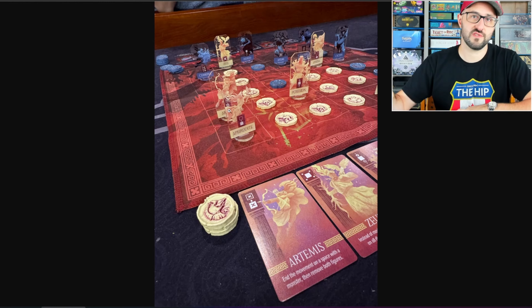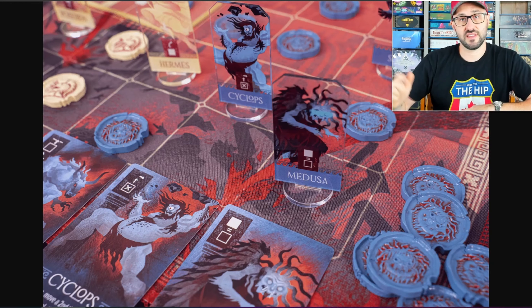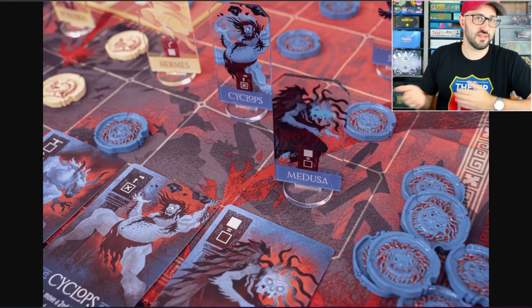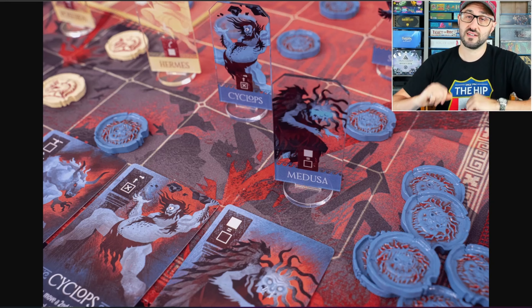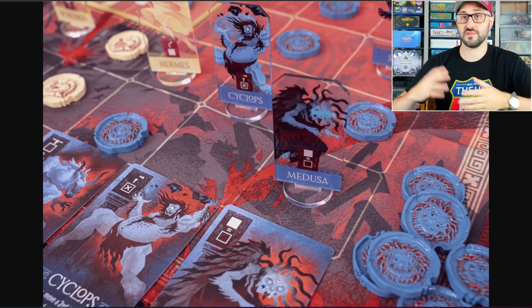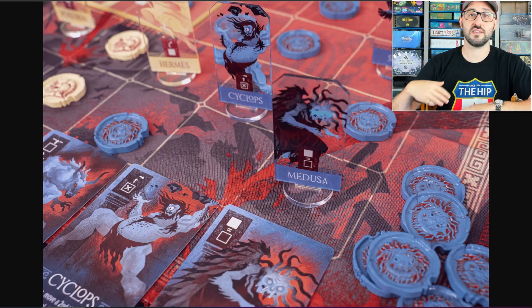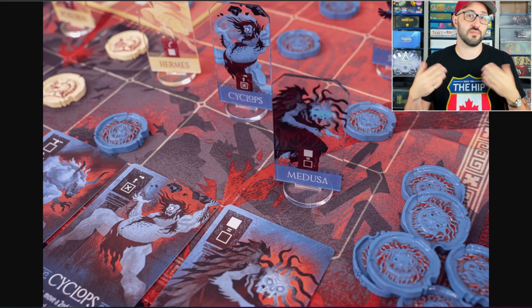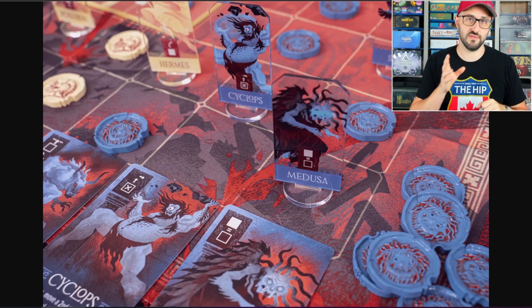There are some restrictions with the movement — you're going to have to stop if you ever reach the edge of the board or if you run into another figure. Rather than using a basic move action, you can also use your turn to activate one of your unit's special abilities. These abilities might just grant you a better movement action, but they could also allow you to modify, move, or swap units out on the board, or even do the same thing with the player tokens, or even add more of your player tokens to the board or remove some of your opponent's.